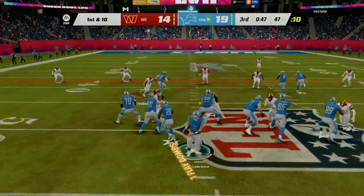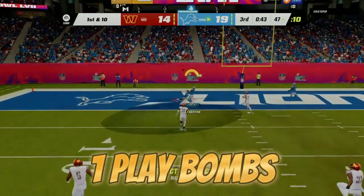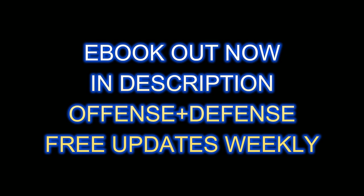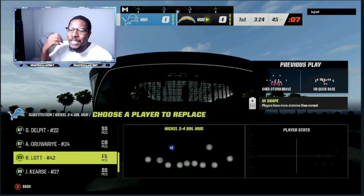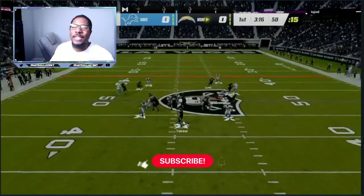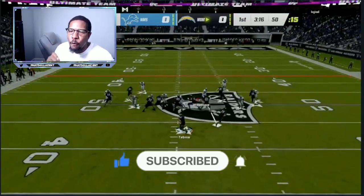The two defenses today that are super overpowered are the Nickel 3-3 Wheel and then the 2-4 Double Mug. I am in the Bills defensive playbook. The full breakdown with everything you need to know on certain formations that you are facing will be updated in the ebook, plus my new offense.